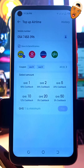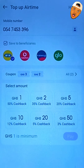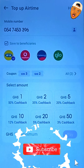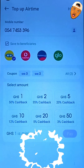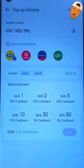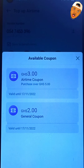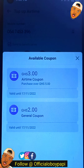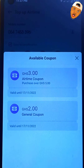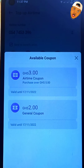Click on 'Airtime.' You can buy airtime from this app for any network — MTN, Vodafone, and AirtelTigo including Glo. Now I have two coupons: the first coupon is for GHS3 and the second one is for GHS2. Let me tap on it. The first coupon is a GHS3 airtime coupon, valid until 17th November — and today is the 15th, so just two days left. Make sure you claim yours now.